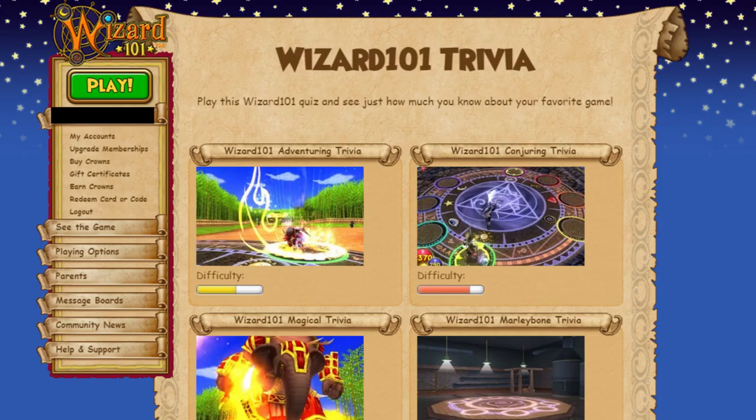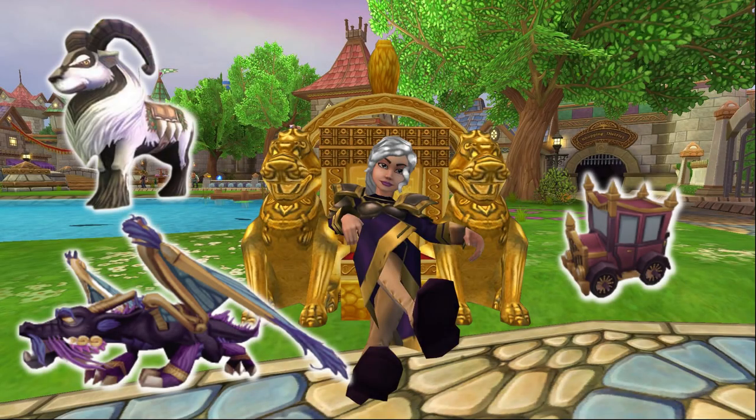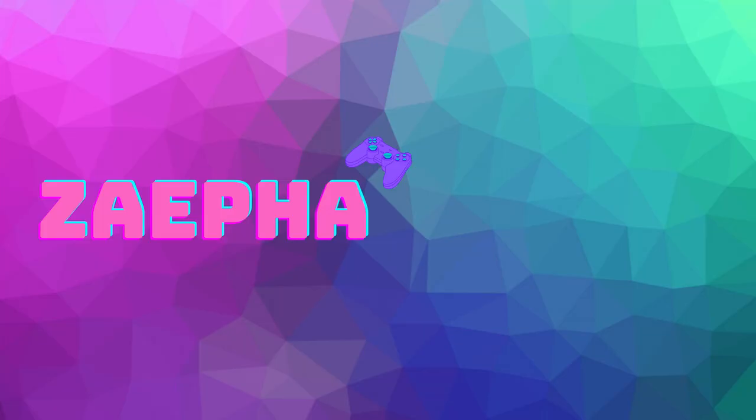You can also somewhat easily earn enough crowns to buy both of these gauntlets by doing KI Trivia, where you can earn 100 free crowns daily, so you would have enough within a week to buy either gauntlet. Alright, my fellow wizards, these are all the farmable free mounts you can get throughout the Spiral. Keep in mind most of these mounts may take many runs to get, so don't be discouraged if you have to farm for a while. Keep at it and eventually they will drop for you — I believe in you! If you found this video helpful or entertaining, please consider liking and subscribing, and as always, I hope to see you out there in the Spiral. Happy questing!